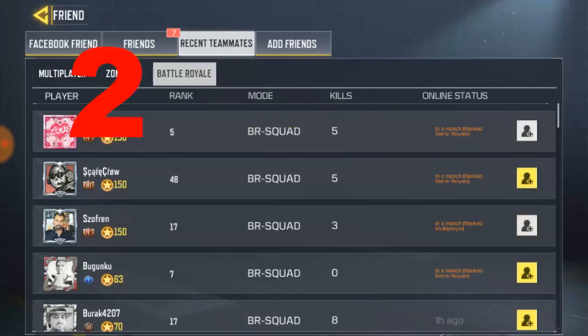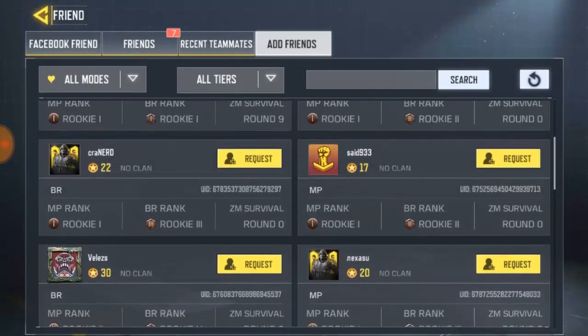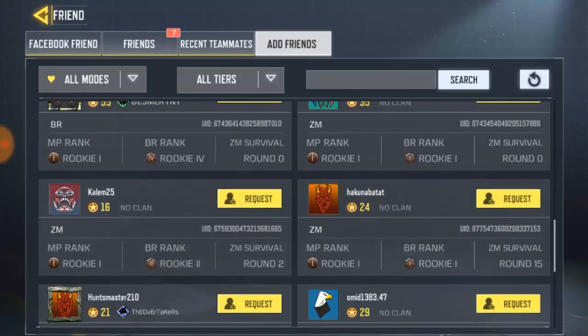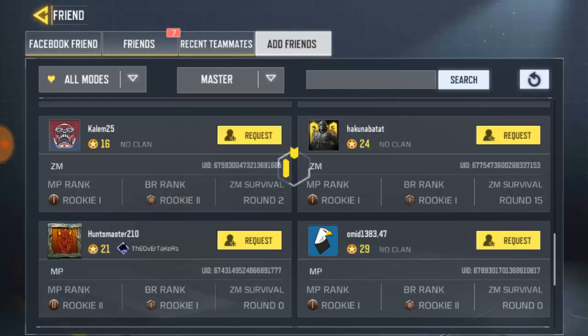The second way you can add a friend is by clicking on the Add Friend button. This is going to take you to Friend Global — this is like a global leaderboard for friends where you can add a friend randomly, anybody you feel like adding. Or you can change the tier you know, by adding a friend from Masters.